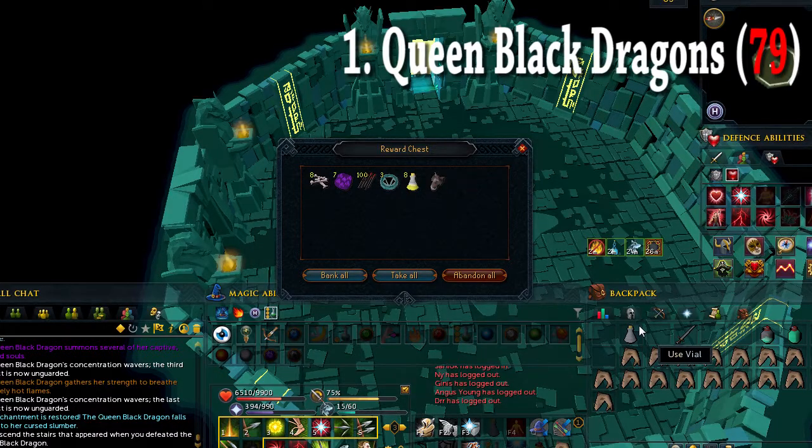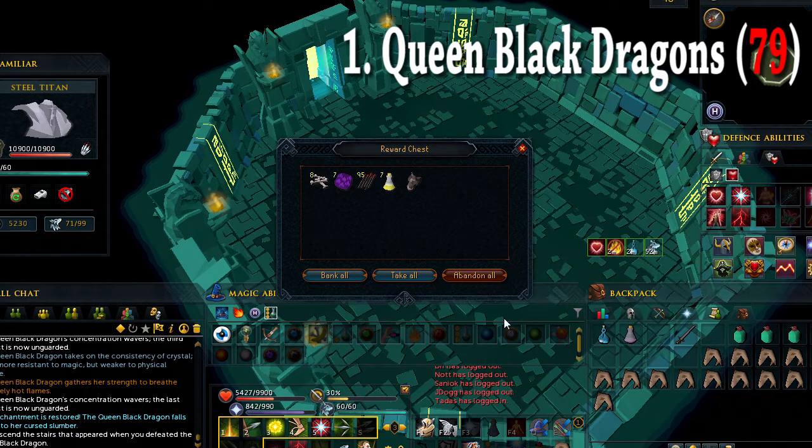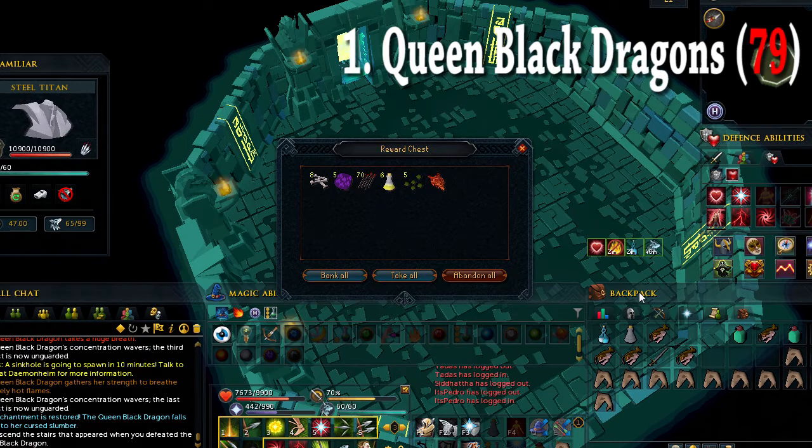My first task was 79 black dragons. I chose to kill the Queen Black Dragon and it was quite easy and rewarding. I got 3 visages and a bunch of other loot. I did this boss for grinding money back in the day and I have like 1000 kills on her.